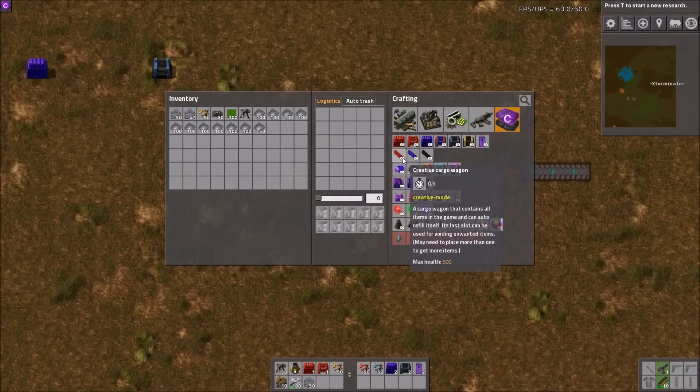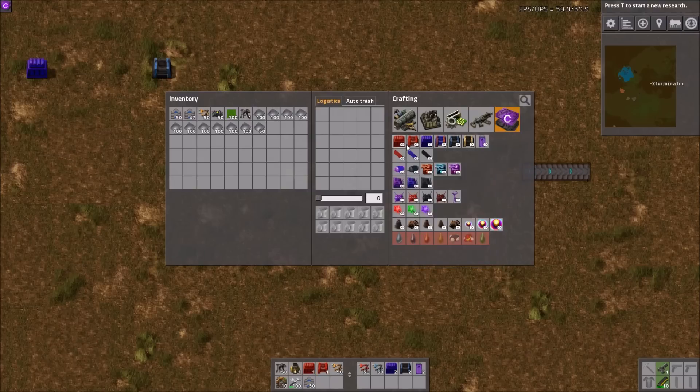We also have a creative cargo wagon, which is the same as the creative chest but as a cargo wagon. Same goes for a duplicating cargo wagon and a void cargo wagon.